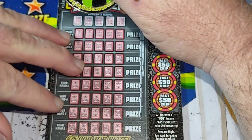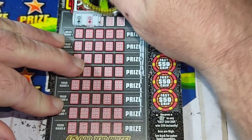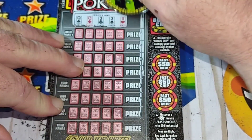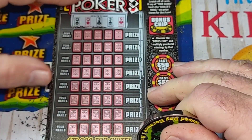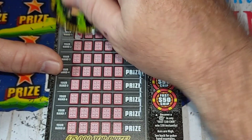Let's see what the dealer's hand is. We got a queen of spades, a queen of diamonds, a three of clubs, a three of spades, and a nine of hearts. So it's two pairs. We've got to beat two pairs.